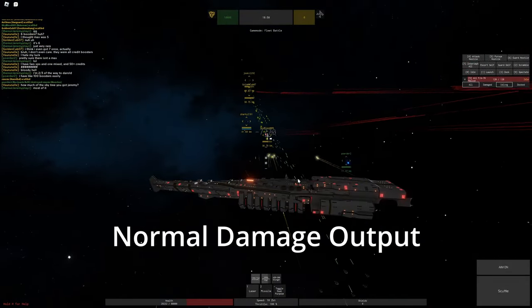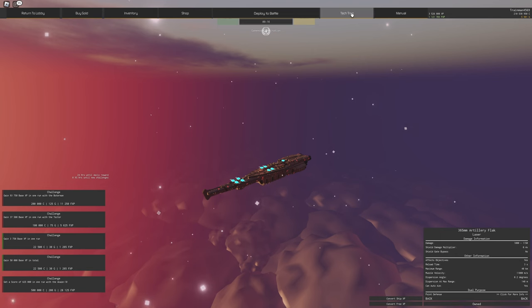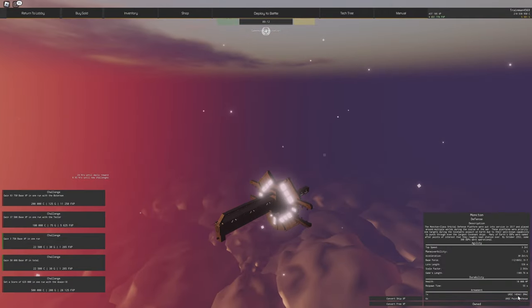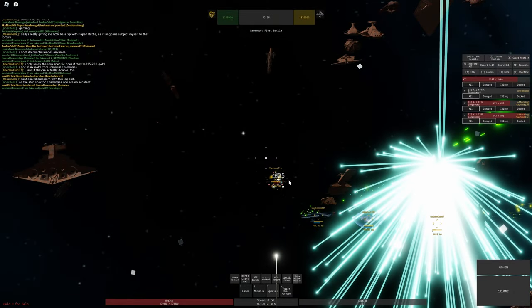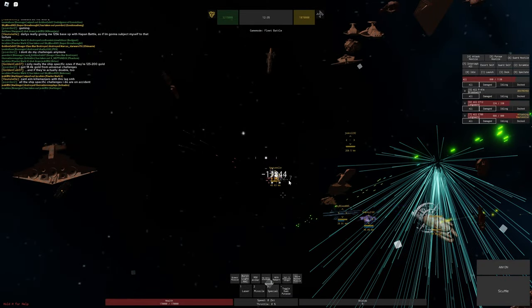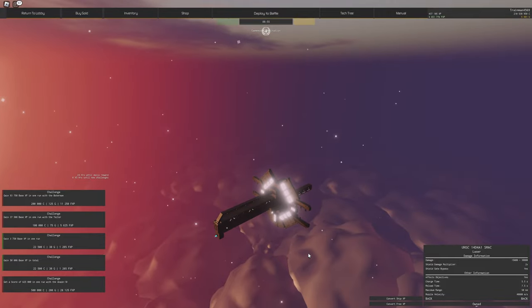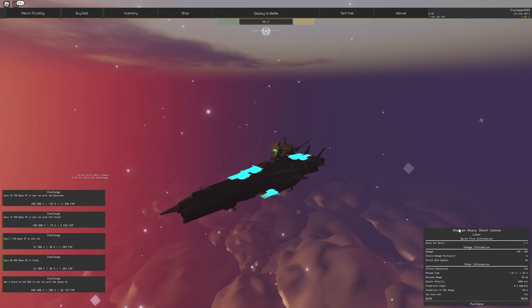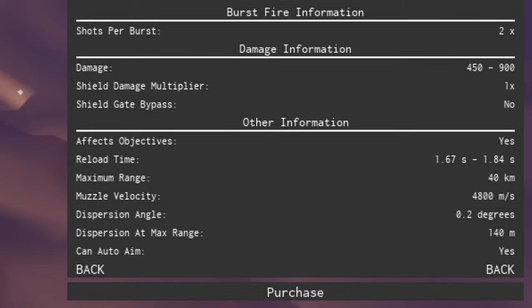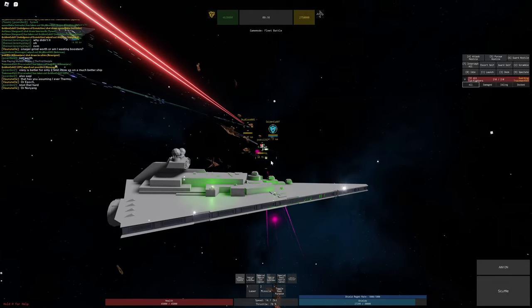Shield gate bypass, as the name implies, ignores shield gating and goes straight through. The MAC cannons in the Halo tech tree have this — on the Moncton you can see shield gate bypass is yes, so it goes straight through any shielded target and does hull damage as well. It also has a 2x shield damage multiplier, so you're better off shooting shielded targets with it. Depending on the gun, you may also have shots per burst — if it says two, it fires two shots per click, doing double the listed damage.